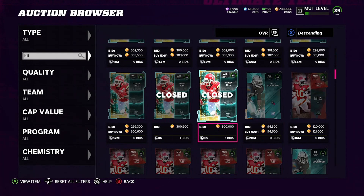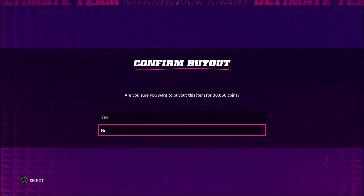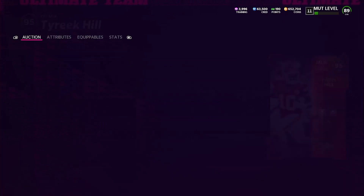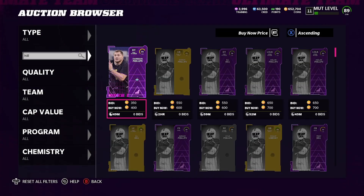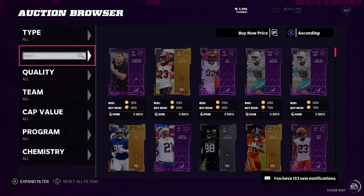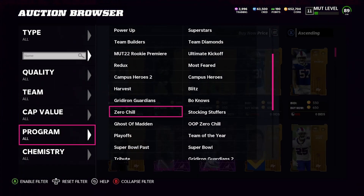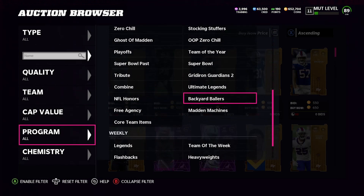For 300k that might not be worth it. So today's method — let's look at the other Tyreek Hill card. This one is going for 80,000 coins. Let's go ahead and snatch this one up at 80,000 coins. Remember, all the sets are the exact same. We snagged that 95 Tyreek Hill for 80,000 coins — so right now we're in the hole 80,000.